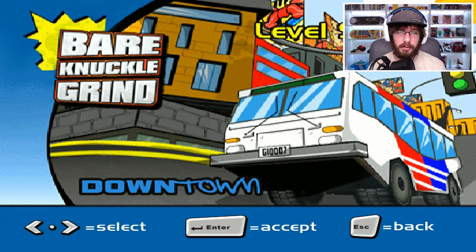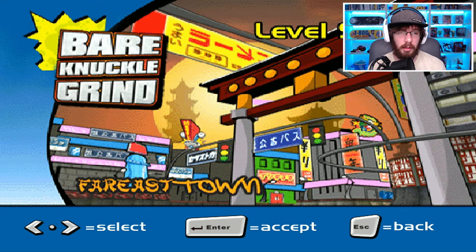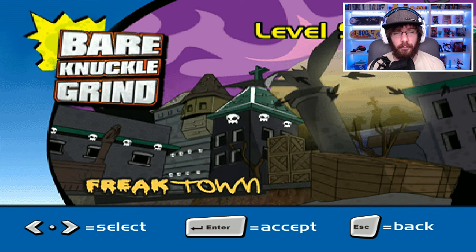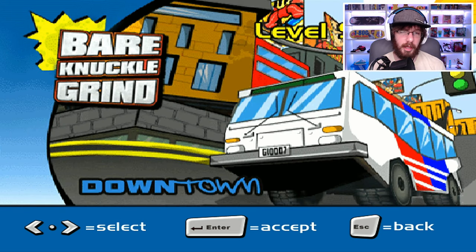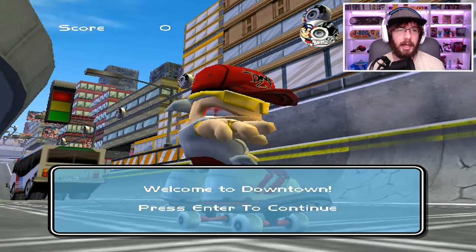On each of those four discs I believe there was just one level per disc. So this would be disc one which is Downtown, Far East Town would be disc two, Freak Town would be disc three, and Space Town would be disc four — and I think that one actually came with Roz, which is the alien. Let's just do the first level, let's go Downtown. This is also a Tony Hawk Pro Skater clone.